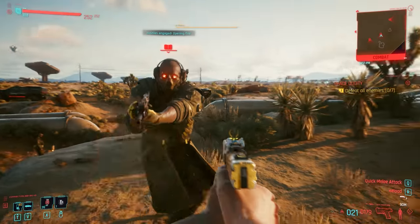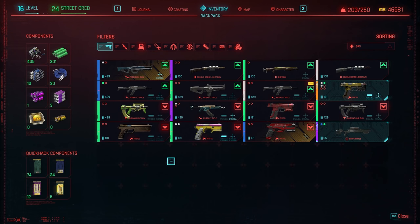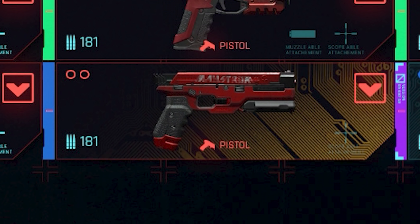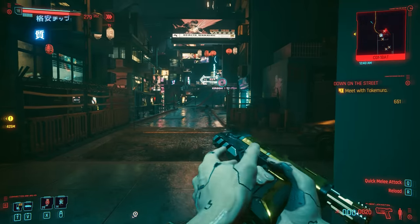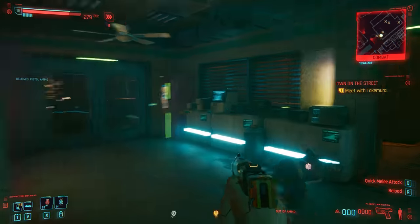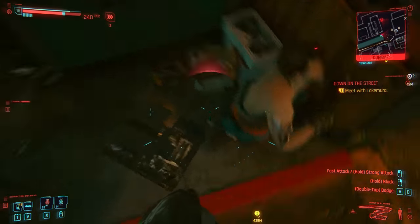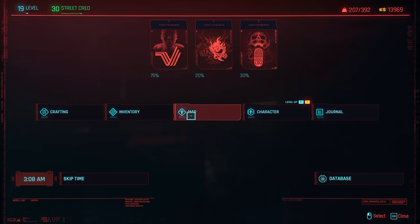Another big question I constantly see is what do the backgrounds on weapons mean? It's actually simple. If your weapon is equipped, it'll have a blue background. If a weapon is iconic, it'll have an orange background. Iconic weapons are unique weapons — they're one-offs in the world. If you have a weapon that's both iconic and equipped, it'll have both backgrounds at the same time. A common rumor is that it's okay to scrap iconic weapons because you can craft them again — that's not true at all. Once you scrap an iconic weapon, you can never get it back. Once it's gone, it's gone forever.